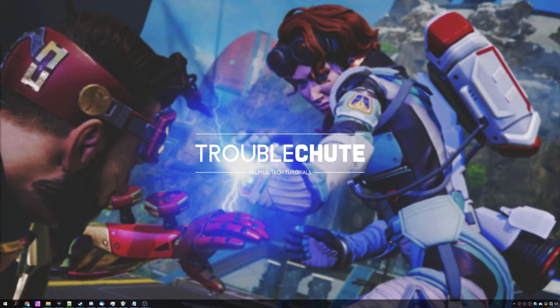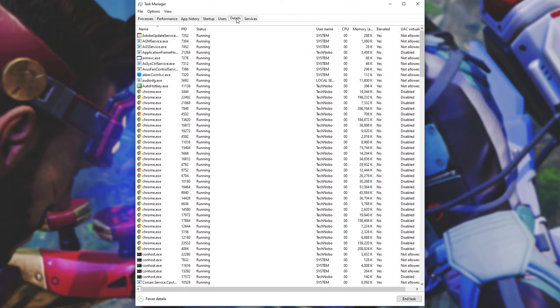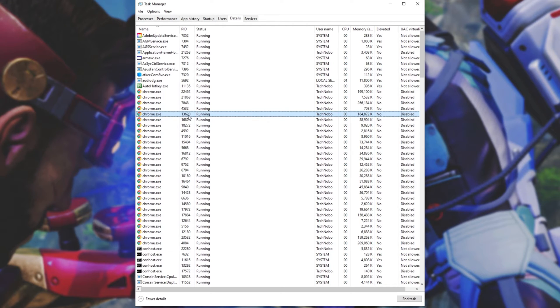The most common one that I've seen is the Asus Aura Sync application, lightningservice.exe. To close the service, simply open up Task Manager by hitting Control-Shift-Escape. When it opens up, head across to the Details tab at the top and then sort by name. Simply scroll down to L and make sure that you select lightningservice.exe. Because I don't have it installed, I can't select it. Then simply right-click the program on the list and click End Task.